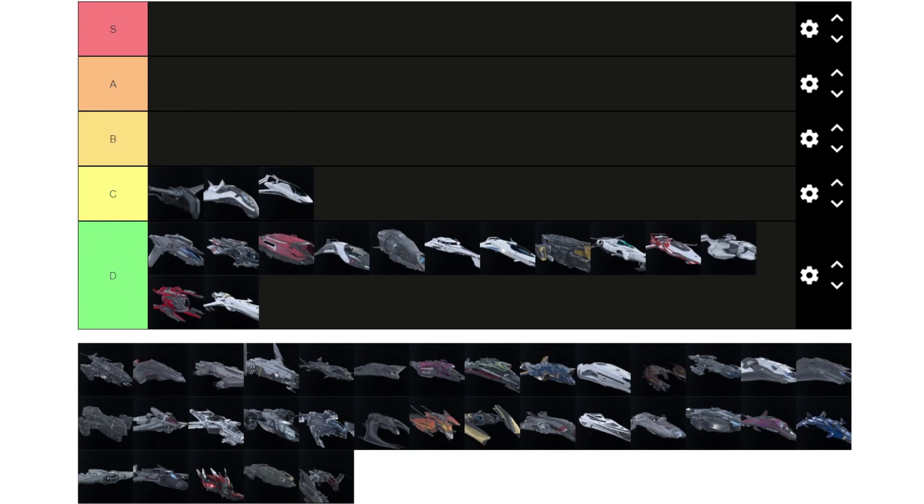Next is the Freelancer MIS — picked as the best out of the Freelancer series. Similarly, we're choosing the best out of the Connies and the best out of the Vanguards, since they're all pretty interchangeable within their series and will be around the same rating anyway.